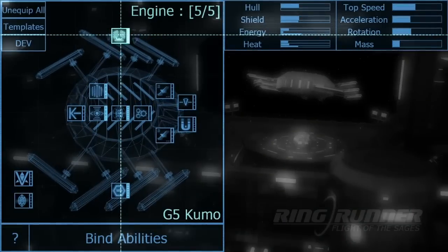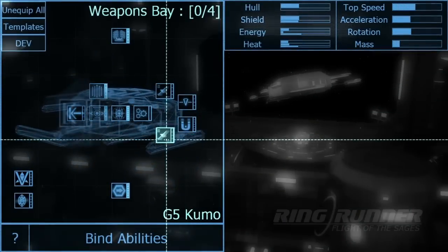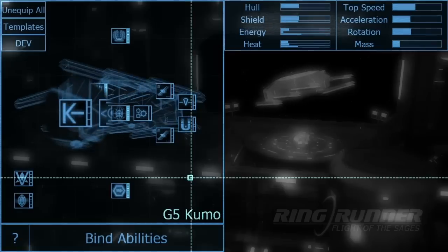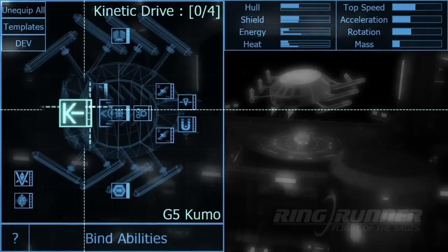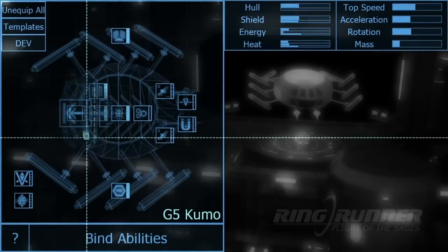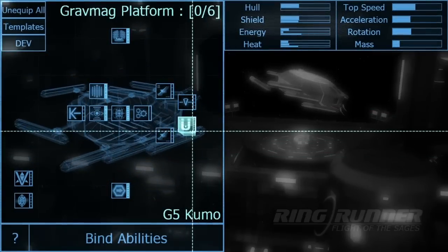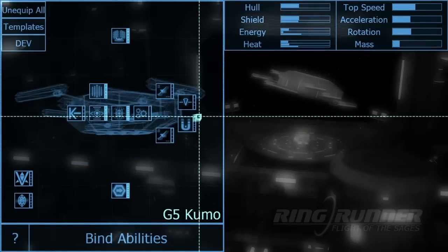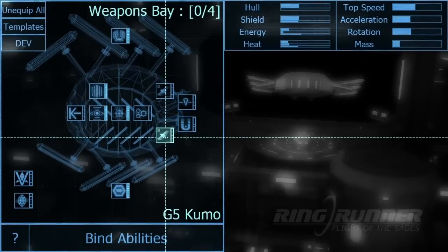Now what we're looking at is the ship's template, very similar to a paper doll that you use to equip a character in an RPG. Each of these squares is a node, and the smaller squares right next to them are slots. Different ships will not only have different node configurations, but they will also have a different amount of slots per node. Different pieces of equipment can take up different amounts of slots.